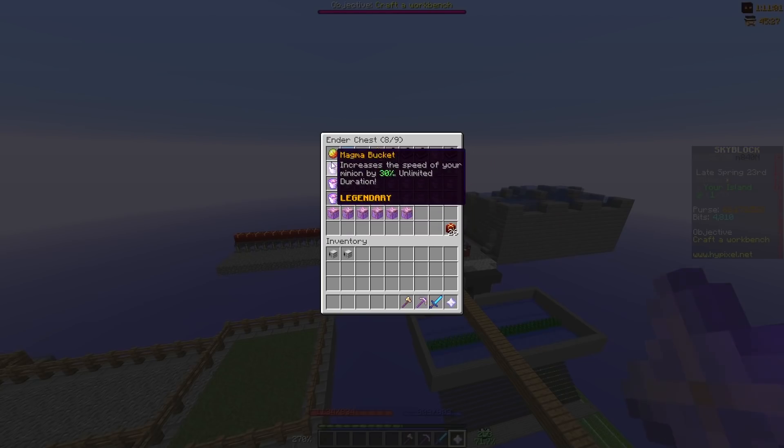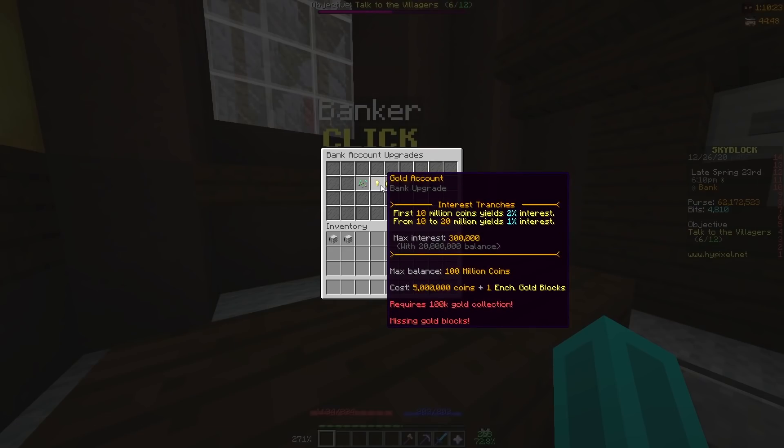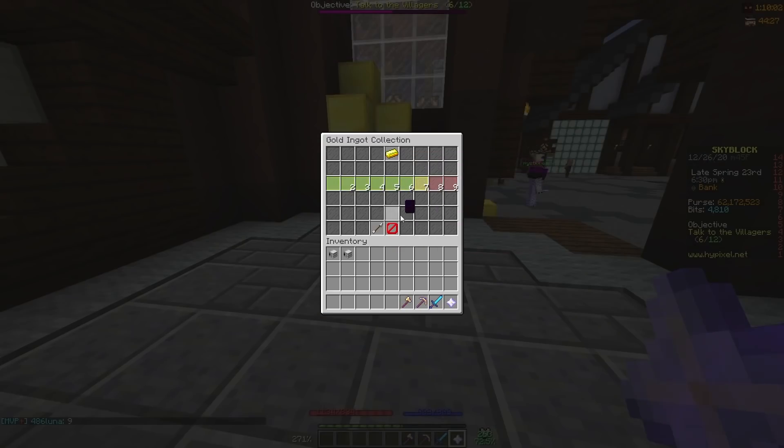5% doesn't seem like a lot of speed boost, but over time it's going to add up. And magma buckets are way cheaper than plasma buckets — those things are really expensive and I don't think they're worth it. Now, I mentioned before that I was actually going to upgrade my bank because I can't store any more coins in it. I think I'm just going to upgrade it to the gold account — not the deluxe account — because the gold account is only 5 million coins and a 100 million coin balance should be more than enough. For that, we are going to need a 100,000 gold collection. We're at 5,500. That's not quite 100,000.